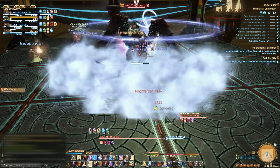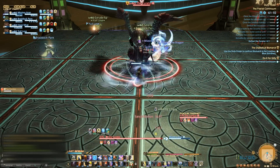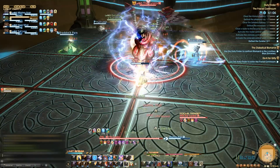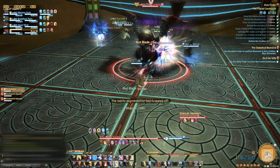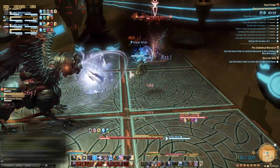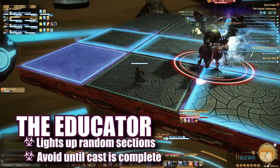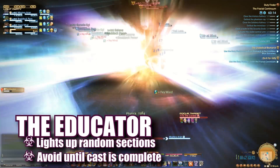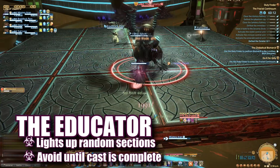This boss has a large frontal cleave, and the tanks should always keep him faced away from the group. Healers also have to be on the lookout for an AoE blast, and all players need to avoid AoEs as necessary. As you may notice, this platform is divided into a number of smaller squares. Throughout the fight, the Curator will try to educate us, and random sections of the platform will light up. Standing in the lit-up platforms will give players a vulnerability debuff.